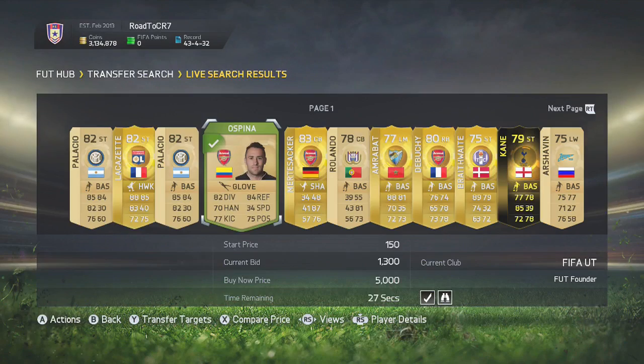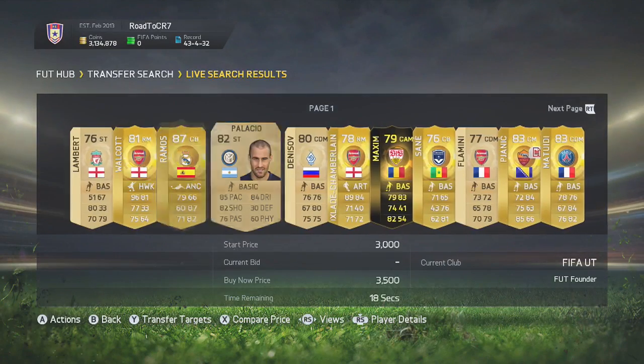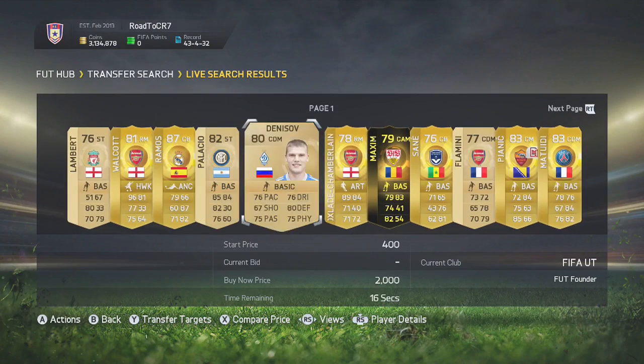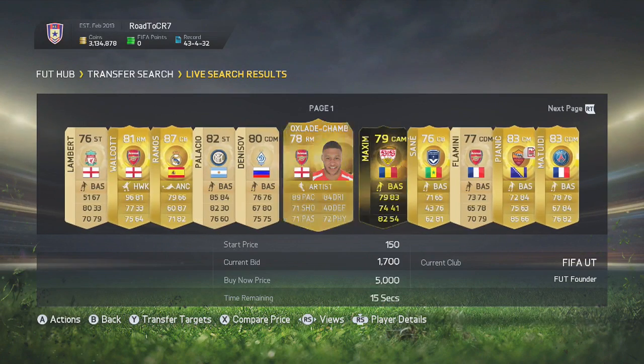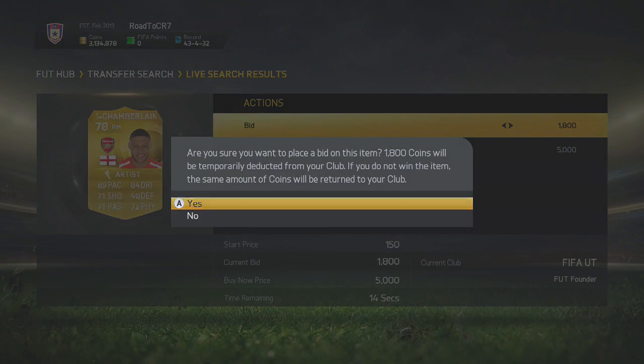When they can't be bothered bidding anymore, they're going to go bid on another player or just buy him on the buy now. With trading, if you're the more patient player, you're always going to come out on top with this method. You can see Oxlade-Chamberlain here as an example.